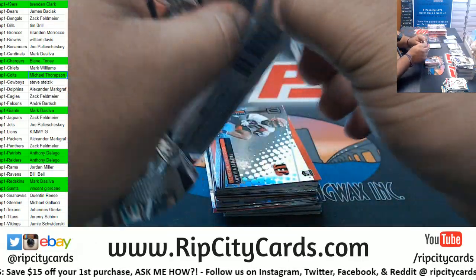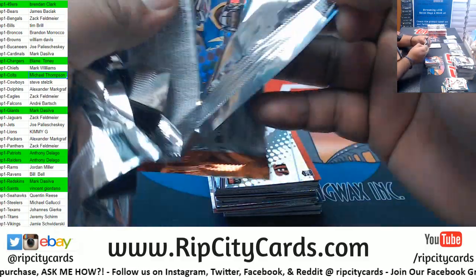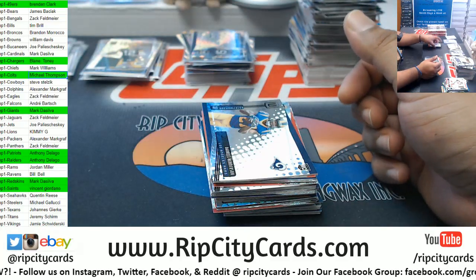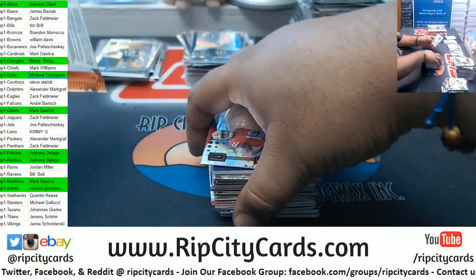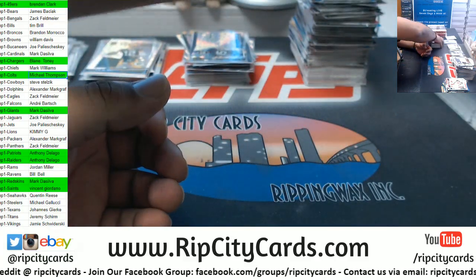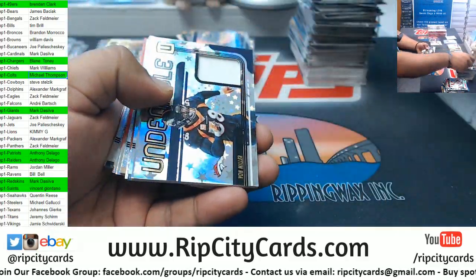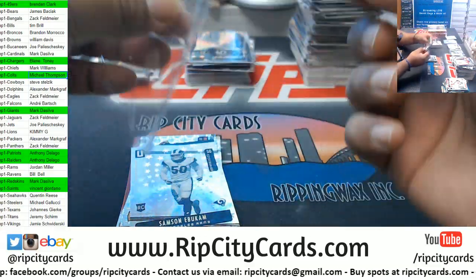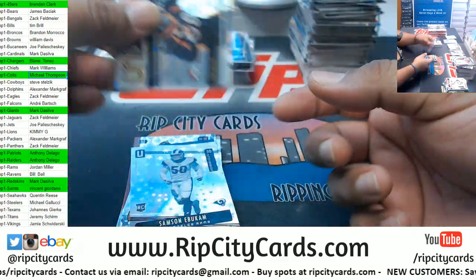Going down the Dwayne Wade wormhole — I mean, nah. We're doing a football break so I want to keep it football. Von Miller, Broncos relic, to 100.